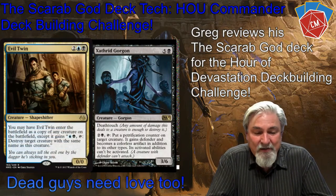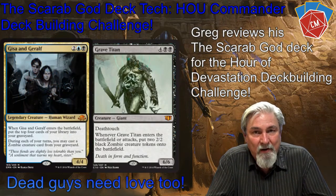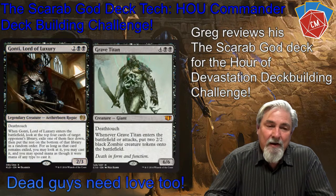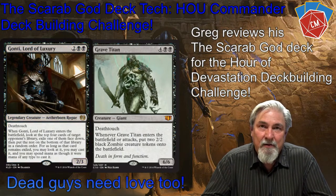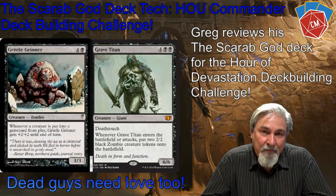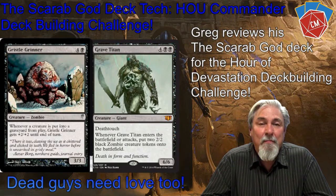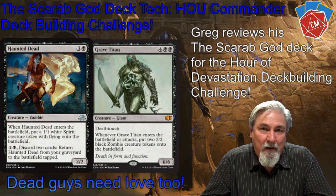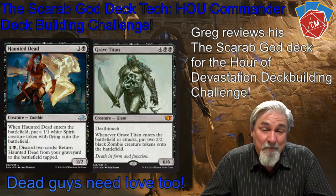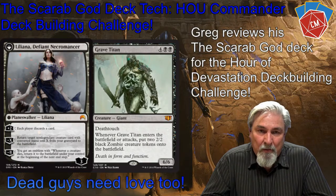Another great staple if you're playing zombies is Grave Titan. It comes in and puts out two zombie tokens. With Panharmonicon, I get four tokens. My general states that on my upkeep, I get to scry and deal damage to every opponent equal to how many zombies I have. So making a lot of tokens means I can really hurt people. The scry ability is also very beneficial for what else I'm playing.